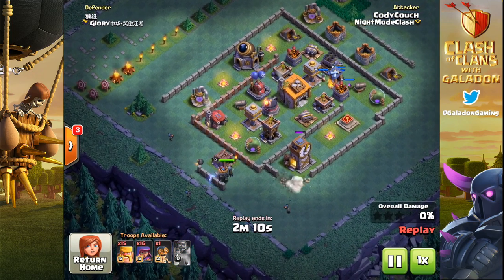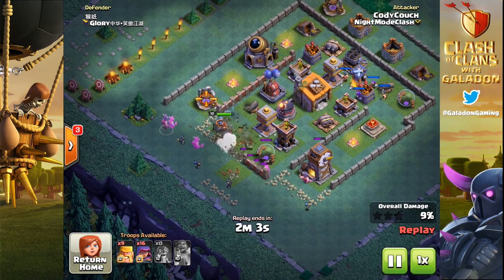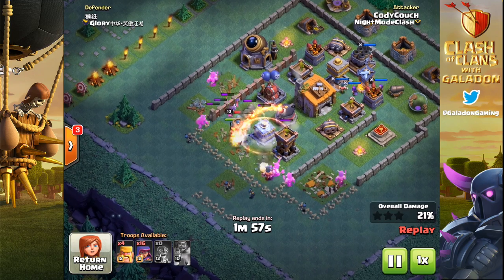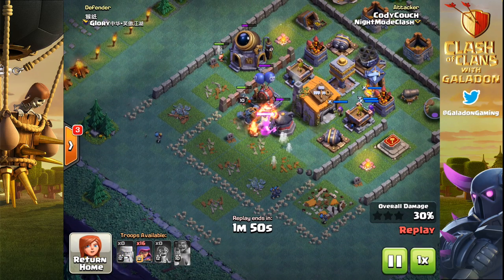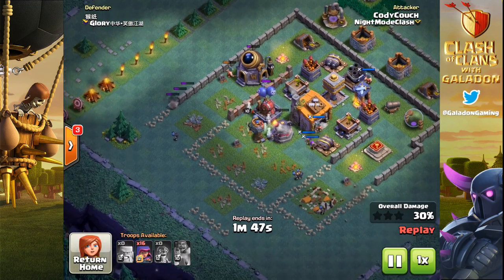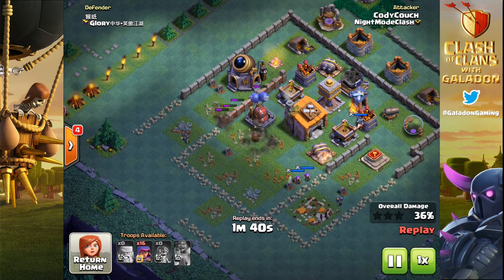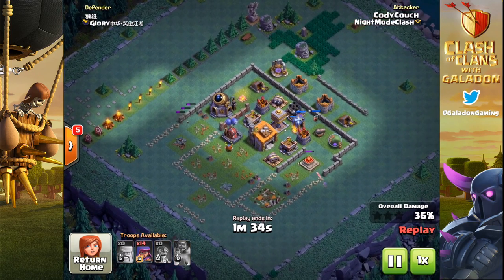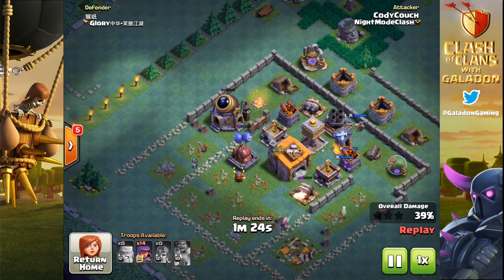If you're familiar with the mass barbarian attack strategy, it is a little bit like that. Some people are annoyed by just spamming barbarians down, but you'll notice this attack starts out that way and then cleans up with a much more precise deployment of archers to grab usually two stars: the builder hall and 50% damage. The beginning of this attack never looks very good, as it usually wraps up with only your archers left and somewhere around 30% damage. Cody Couch, who reached number one in the world with this attack, is showing us exactly how it's done. The archers come in at 36%, zero stars.